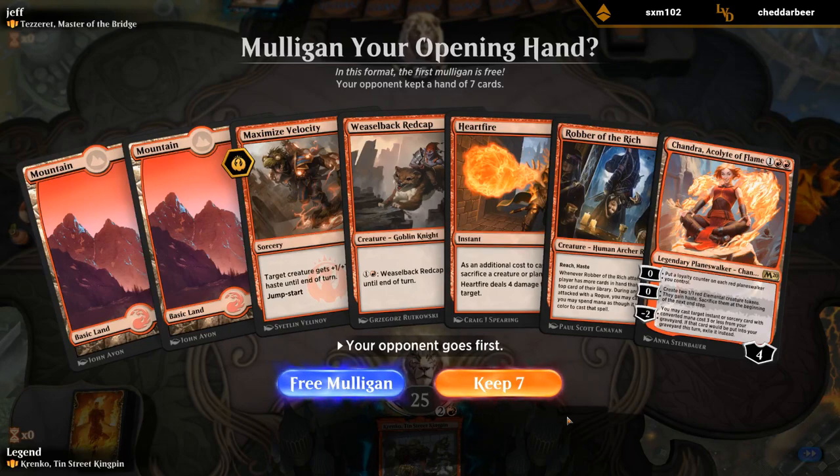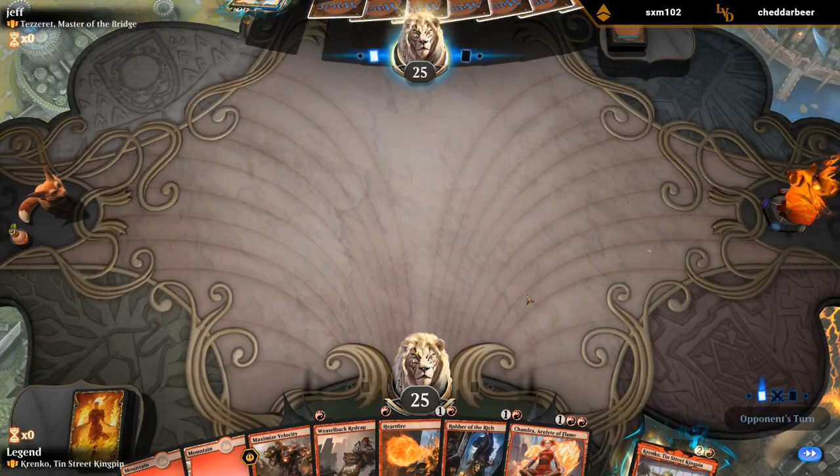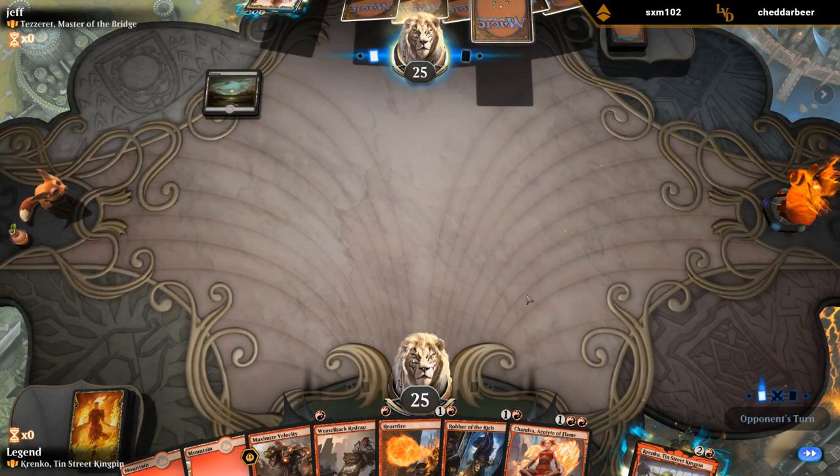It's not bad. I've got turn one Ratcap, turn two Robber. But it's kind of missing the third land for Krenko, which is potentially a problem. No removal that's easy to use — Heartfire is a bit awkward to clear a path. This one's borderline, I guess I'll try it. Being on the draw means we've got an extra turn to draw a land potentially.